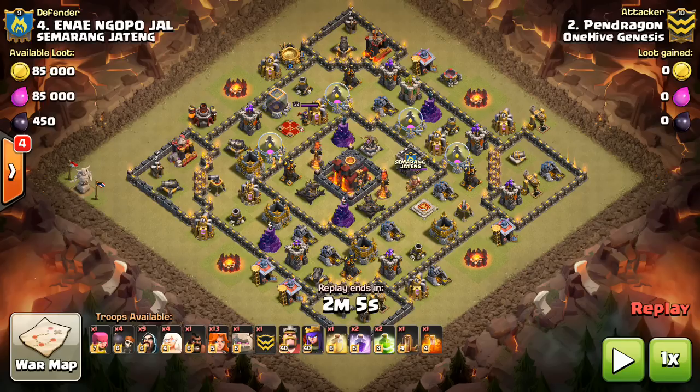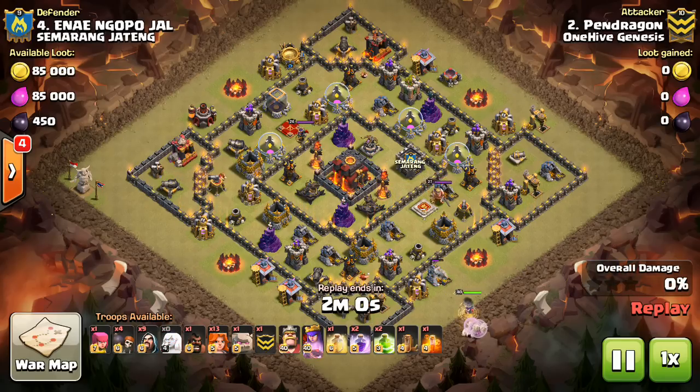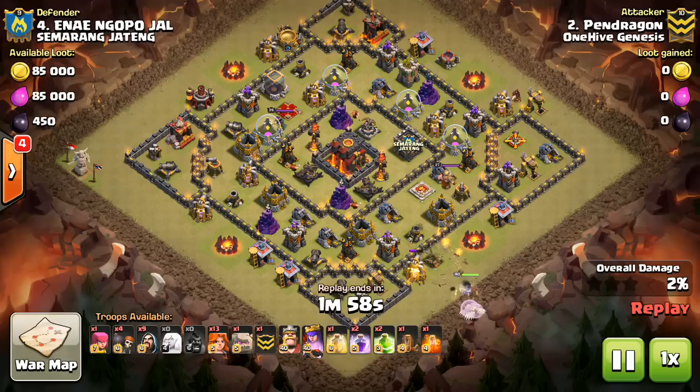A lot of the time you'll have some Valks that actually break their way out of the core, and that can be another way to get some more buildings taken out. Sometimes your King or something like that will still be up. But typically the Queen is the best way in the endgame to get the three-star once the core has been cleared out by the Valks.